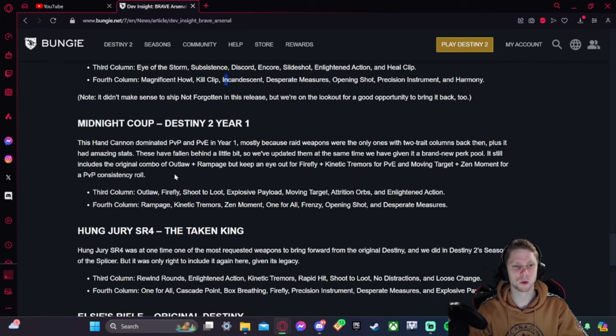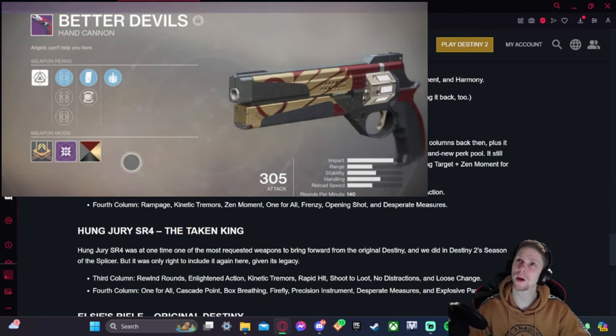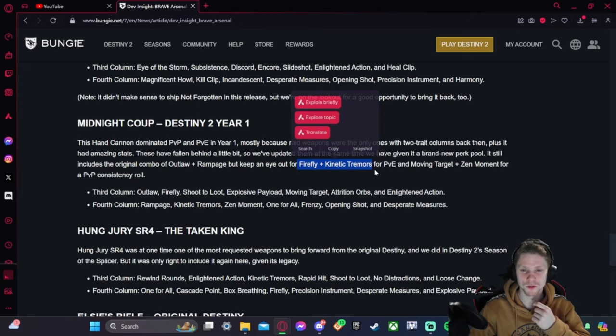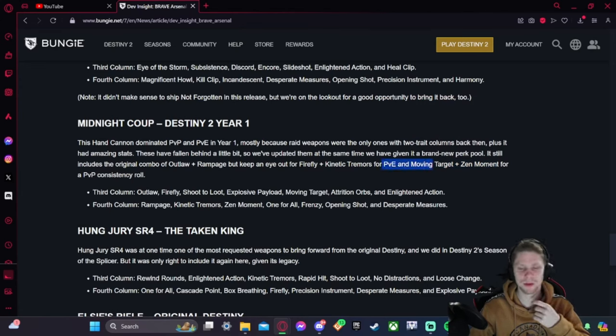Midnight Coup dominated PvP and PvE in Year 1, mostly because raid weapons were the only ones with two trait columns back then, plus it had amazing stats. Perk pool: Outlaw, Firefly, Shoot to Loot, Explosive Payload, Moving Target, Attrition Orbs, Enlightened Action, Rampage, Kinetic Tremors, Zen Moment, One for All, Frenzy, Opening Shot, and Desperate Measures. Firefly and Kinetic Tremors together is going to be amazing. I think it'll mostly be a PvE weapon — it may get outshined in PvP.